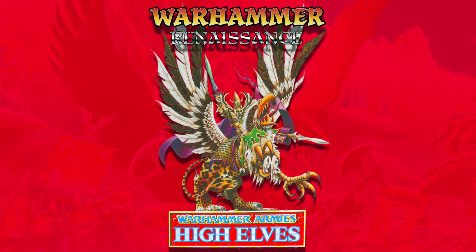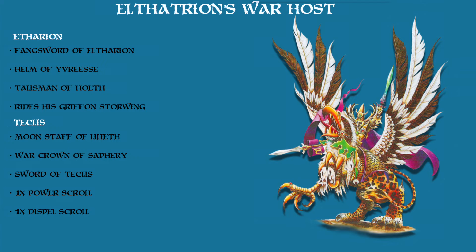For Eltharion's war host, we have the Elf himself with Stormwing, his trusted griffon mount. His preset items include the Fang Sword which gives a minus 3 save and minus 1 attack to his enemies, the Helm of Yoresi allowing him to always reroll leadership tests, and the Talisman of Hoth giving Eltharion the ability to cast spells as a level 2 mage and use college magic spells. Teclis is his Elf of choice for magic supremacy, with preset items including the Moon Staff of Lithiath that allows Teclis to receive 2d6 extra magic cards for one turn during the game, but halves all his characteristics for the rest of the battle. The Warcrown of Safaree gives Teclis an extra magic level enabling him to carry 5 items and 5 spells, making him a 5th level mage. The Sword of Teclis wounds automatically, and he also carries 1 power scroll and 1 dispel scroll.